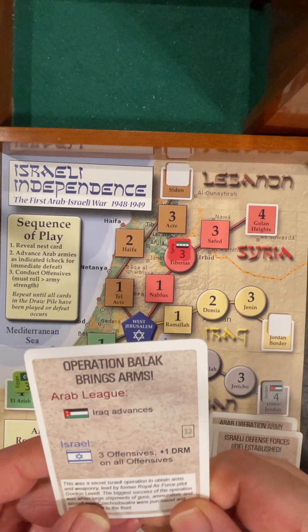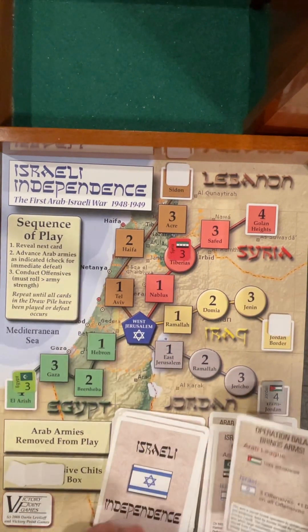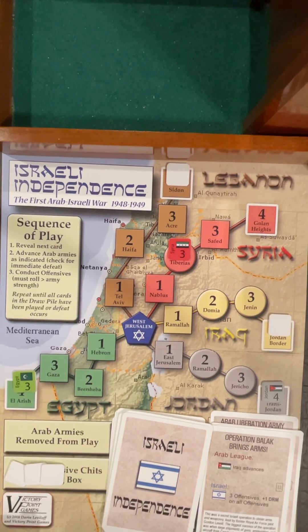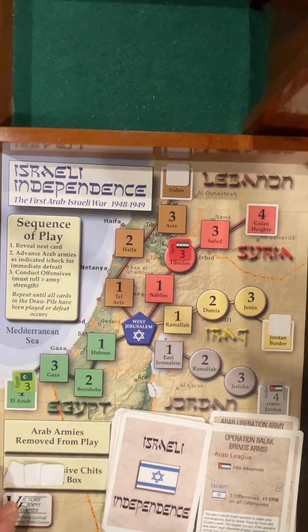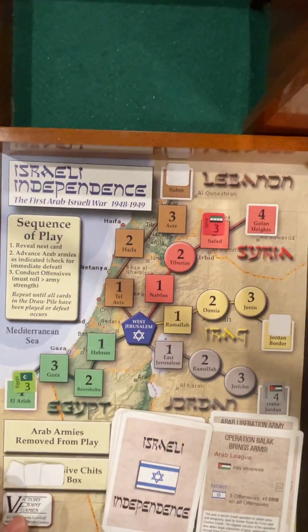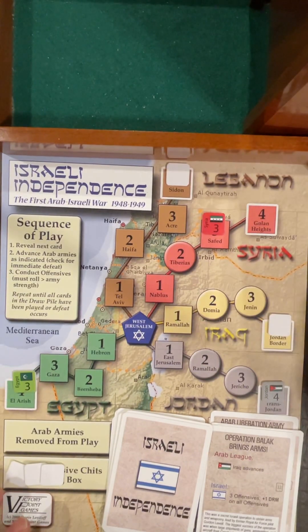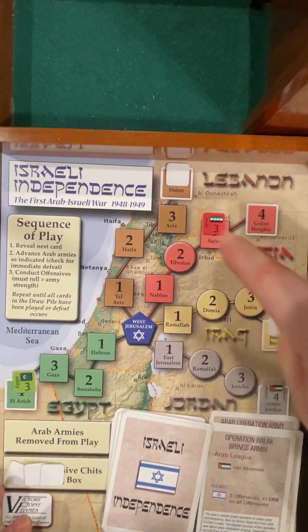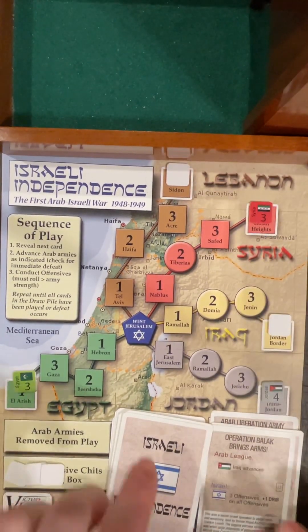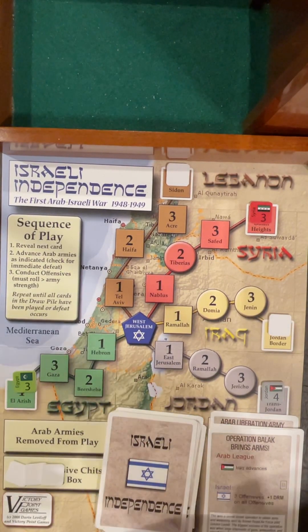Ink Flag raised at Red Sea. Lebanon and Iraq advance — both out of the war. One offensive against Syria — failed. Israeli Defense Forces, the IDF, is established. Egypt and Syria advance. Two offensives plus one on all offensives. Start with Egypt: succeed. Syria: fail. Operation Balak brings arms. Iraq advances but not in the game. Three offensives with plus one on all. Against Syria: succeed, then fail, then succeed — rolling three becomes four, four is greater. We might be able to hold out.